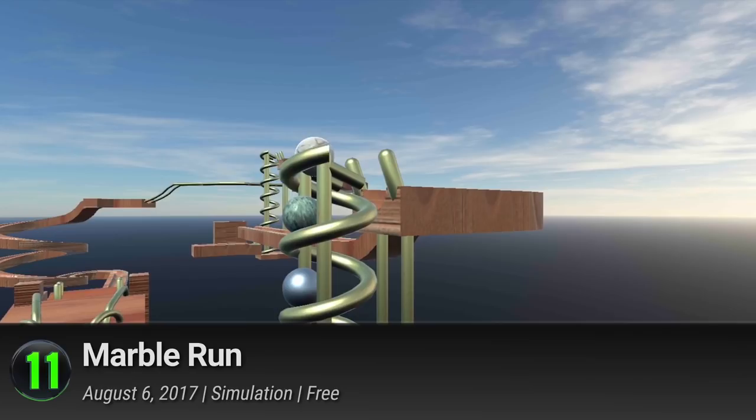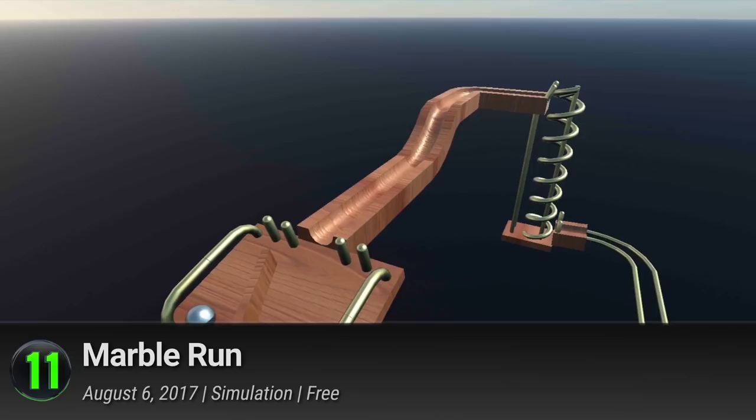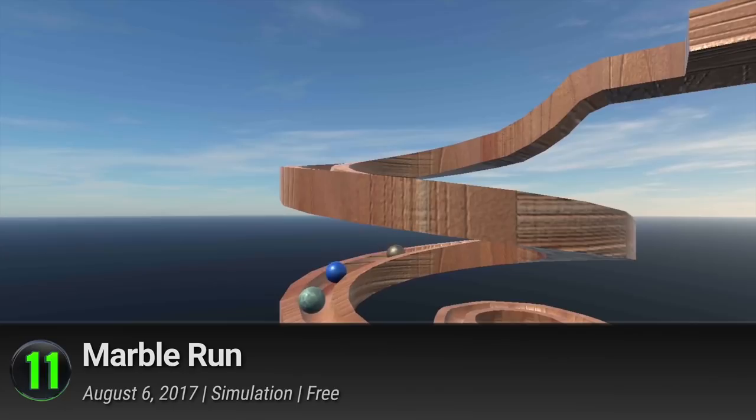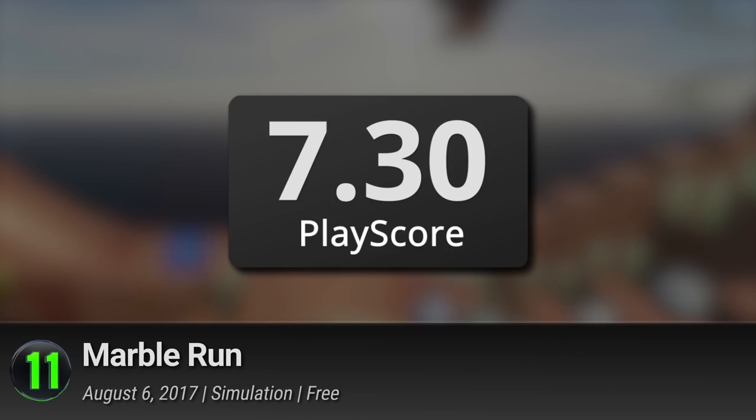Race your marbles in convoluted tracks full of dizzying spirals and challenging steps, or create Rube Goldberg machines for your own amusement. Whatever it is, it's all yours for the taking. With a handy toy right at your fingertips, you can teach yourself the art of organization and while away the hours during queues and commutes — just don't lose your marbles. It has a provisional PlayScore of 7.3.